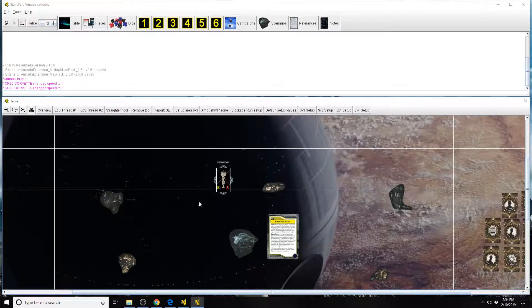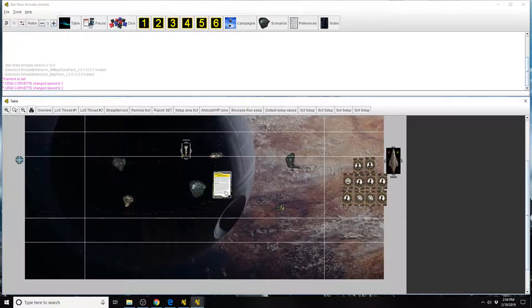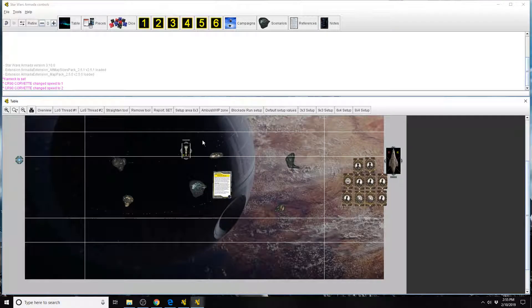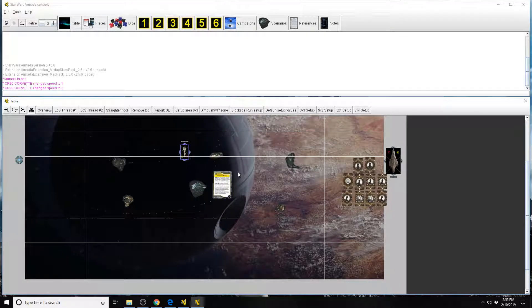Now let's get into some nuances and technicalities. When you do place that ship down, remember that when you put the squadrons down, those squadrons also need to be within or at distance one of the objective token. You put the ship down and then put the squadrons down — you can't place them further out of the range of the token. It all has to be at distance one of that token.